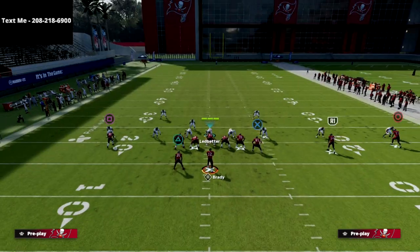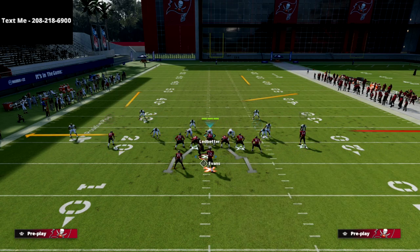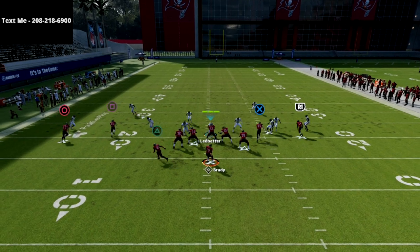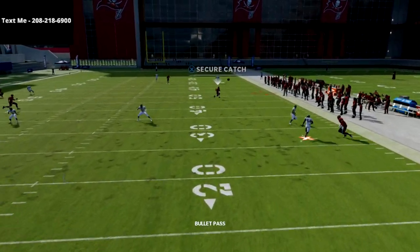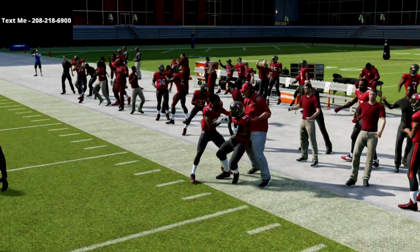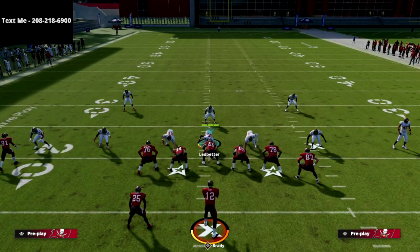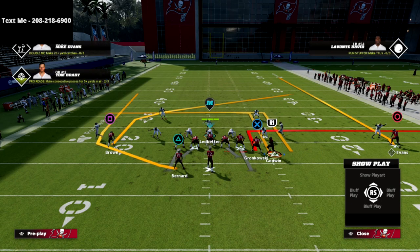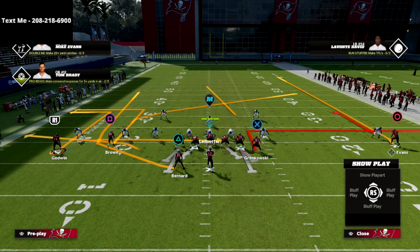They're basically going to run out of players. You can also motion the circle receiver over if you want to use a slot streak — slot streaks are really good this year. But I want to show you what's going to happen with this post route. The post is a really good route this year; as you see it gets over the top of all the zones and gets into a really unique part of that coverage. Let me show you that post route now against man-to-man coverage.